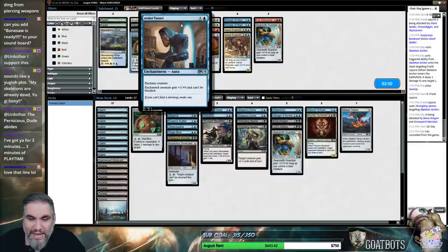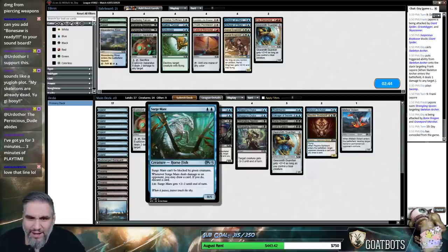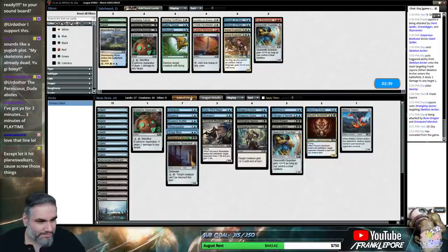I actually think Aether Tunnel's pretty good — can't be blocked plus one plus zero. You just put it on anything? Put it on Surgemare — I don't like Surgemare... put it on Surgemare and just go to town, right? Seems pretty okay. I'm down to clown. Down to clown until I'm dead in the ground.